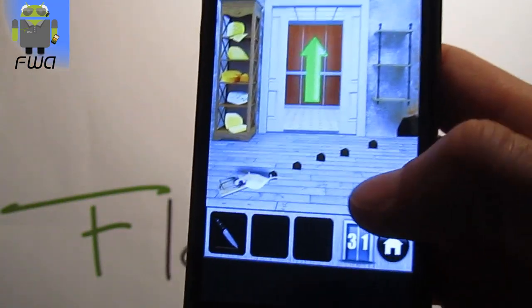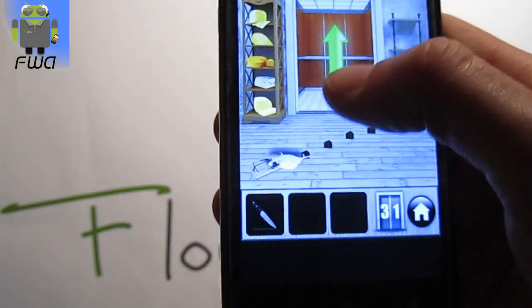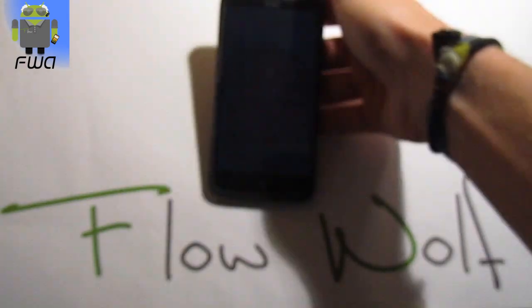If you are not fast enough, the mouse just goes to eat the last one and won't eat the one to kill it. And you can go now to level 32.